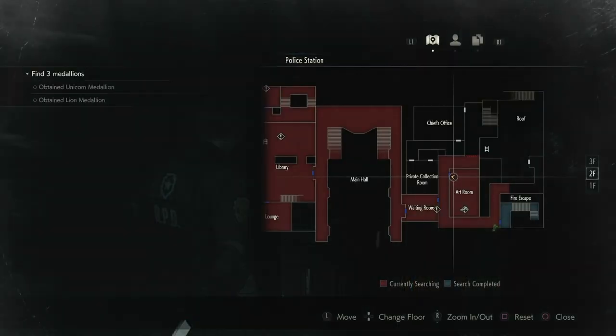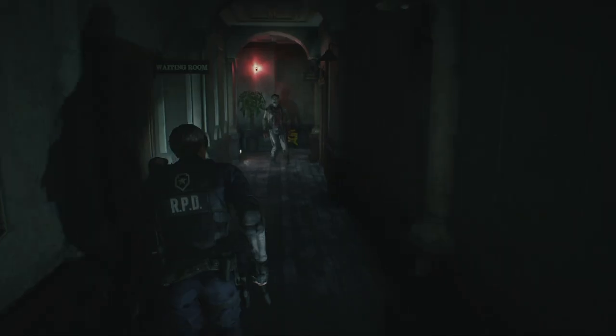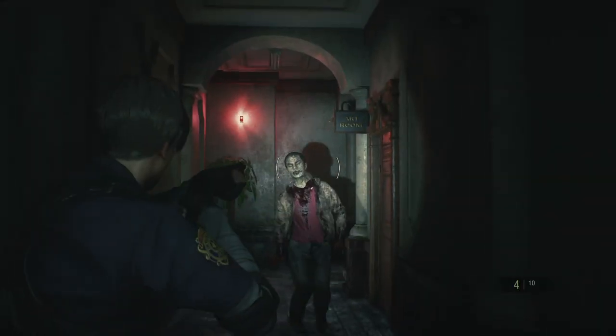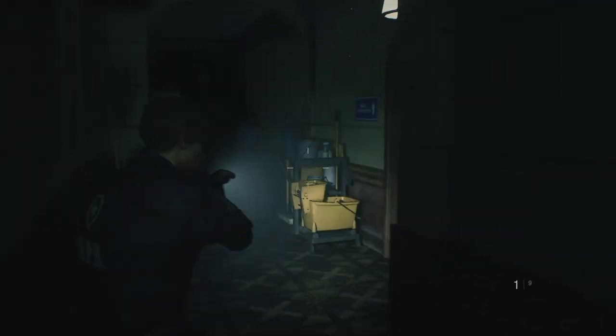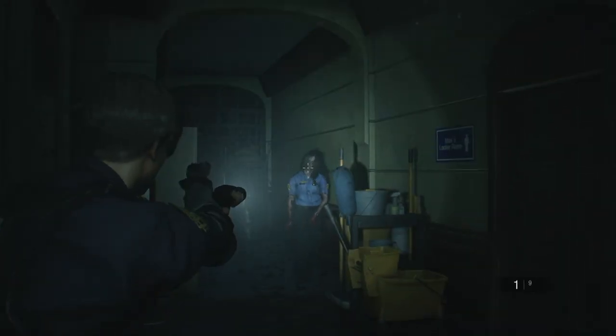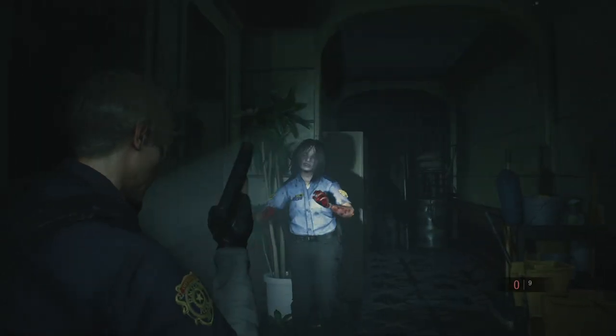It builds an interconnected hub world through Metroidvania or point-and-click adventure style elements. It's a survival horror game that makes you think about movement and resource management. For example, Leon can't move and shoot at the same time, which means you have to really consider the environment and how you position yourself during a fight.